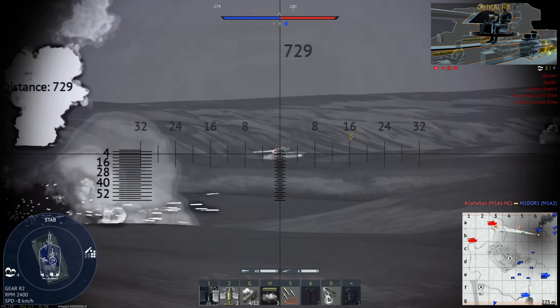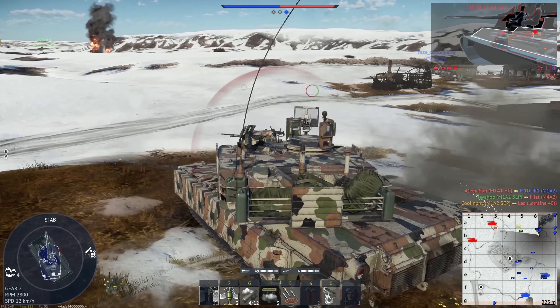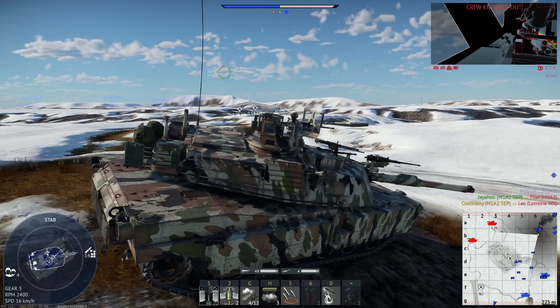If we look at something like the BMP-2M using APDS — a pretty common shell — all of a sudden you actually have protection that can stop that. Even APFSDS, this will be able to stop it. This is pretty damn impressive and will give a huge amount of strength to the American ground forces tech tree. This TUSK armor helps a lot defending against attacks. It looks like some of the best ERA in the game.